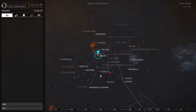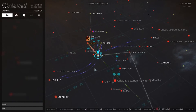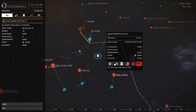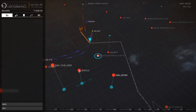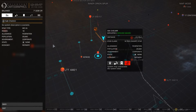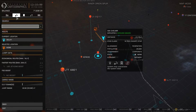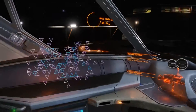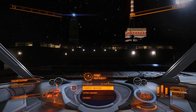I'll choose something a reasonable distance away — at least a reasonable distance in one jump. My jump range at the moment is currently 22 light years, so I'm looking for something in that sort of range. We'll try this one — it's 21.75 light years, so we could do it in one jump. Then I'm going to go into starport services.